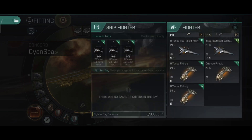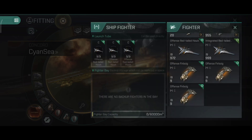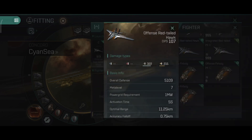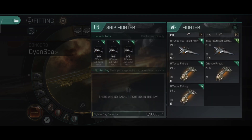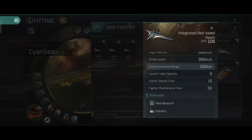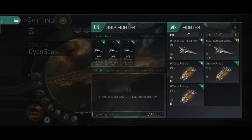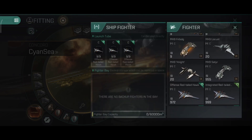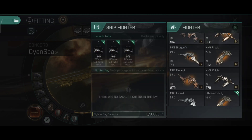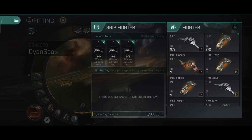16,000 DPS is quite impressive. I have the Integrated Red-tailed Hawks here and they have a bit more range, and while I initially thought they were faster, the integrated ones are actually slower - 90 meters per second is their flight velocity. They do two damage types while the offense fighters do only one, which is also quite unique to these ships.